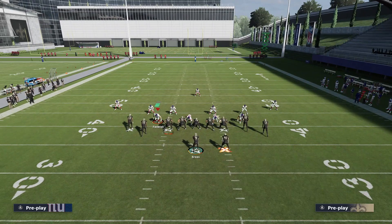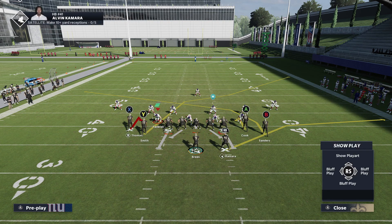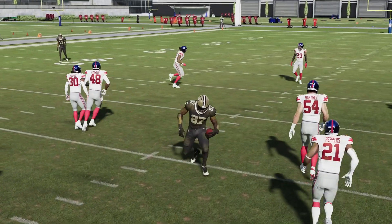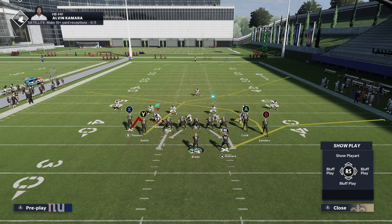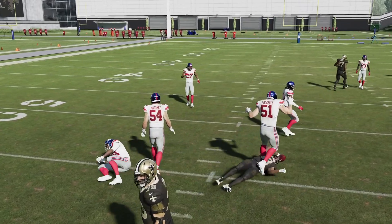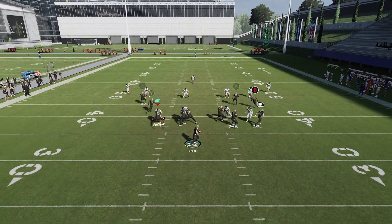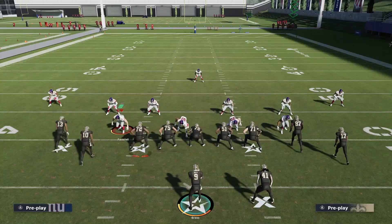We got one more setup out of PA Post Shot. Throw RB on a flat once again, hitch A, and hitch X — so we got the double crossers, a flat route, and two hitches. It's a pretty nice spacing concept. You can easily check down to A or X. Mainly this setup is trying to pull down zone so we can throw something over the middle or to the sidelines with the crossers. X on a hitch, A on a hitch, RB on a flat — roll out and the crosser opens up. If he follows, check down to the hitch. It does a really good job of pulling zones and opening things up late in the play. If your opponent's double-flatting, you got two hitches — he's not going to be able to user anything. That's pretty much it for PA Post Shot.